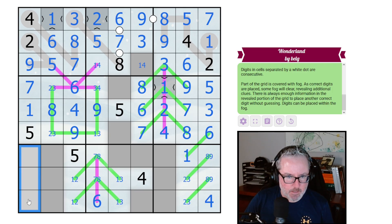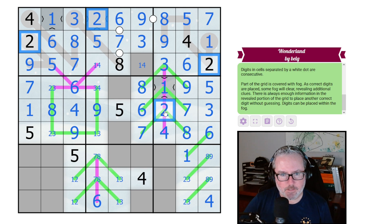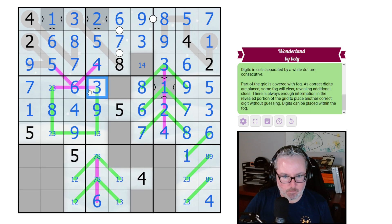Let's look at this renban: five, six, four, three. There can't be a one on this renban — we have a five and a six already, so the lowest we can get down to is a two. This is a four-three-two-three-one sequence, and this is the one.